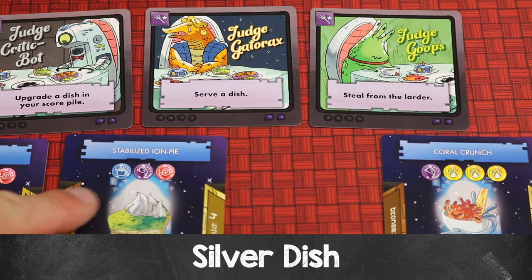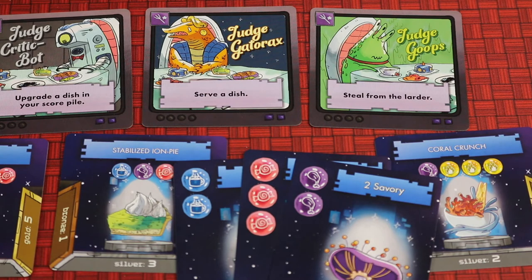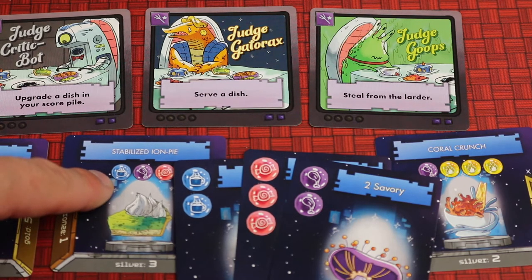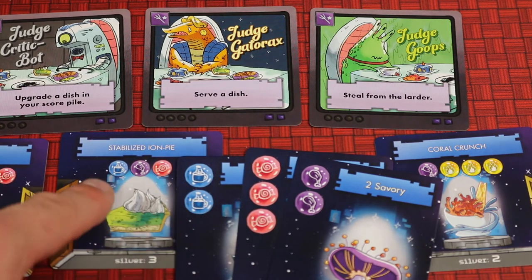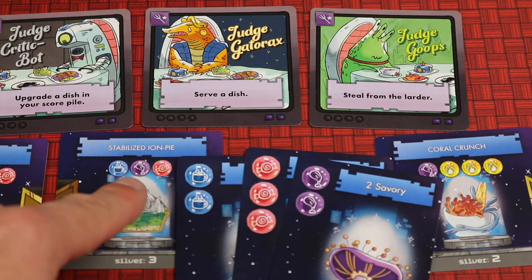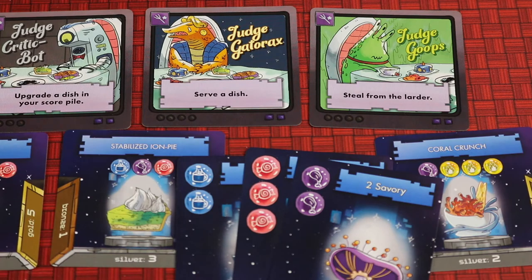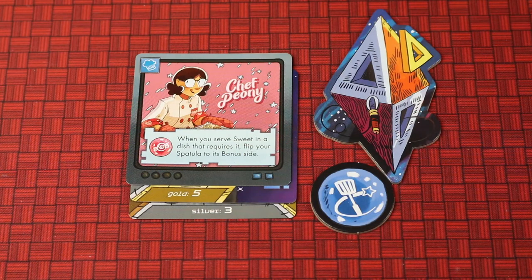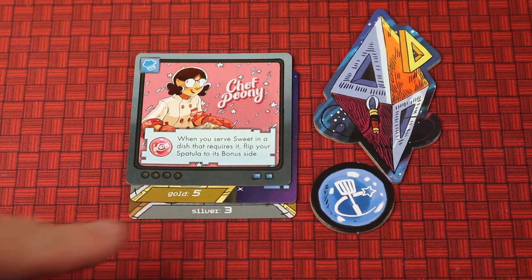Using a judge's ability, let's say we serve a second dish — the Stabilized Ion Pie — which needs some bitter, some savory, and some sweet. If we have the correct ingredient types but the quantities are not perfect (for example, we have two bitter but only one is needed), we serve the dish as silver. The used ingredient cards go to the discard pile, and the dish is placed on the silver side — giving us a total of eight points.